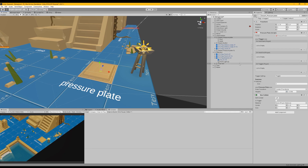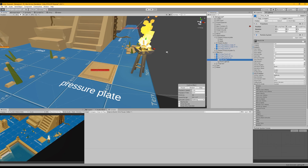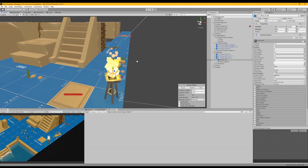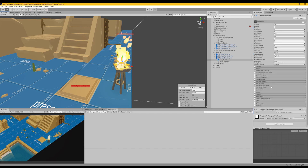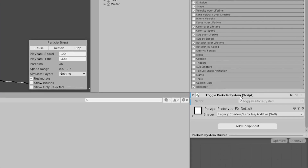What are features? Well, features are things that can be toggled on and off, or that can just be toggled once. So the fire in this brazier, for example — it can be toggled. There is a Toggle Particle System script.